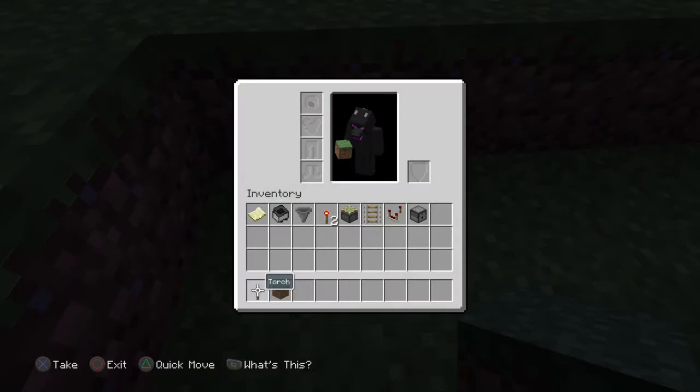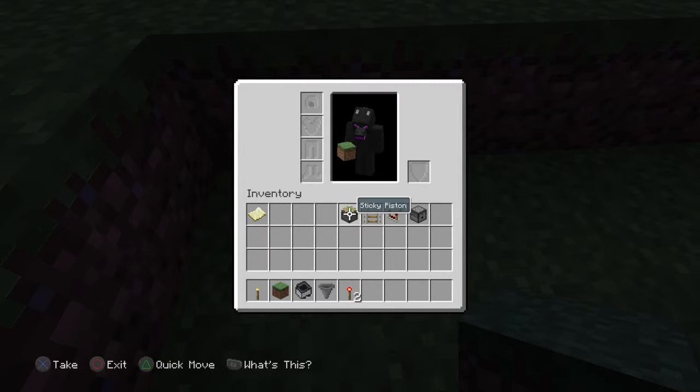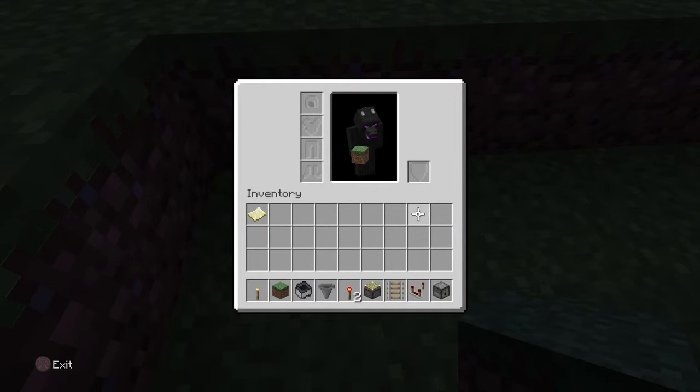Alright, let me show you how to build it. What you're going to need is a minecart with hopper, a hopper, a redstone torch, sticky pistons, rail, redstone comparator, and a dispenser.